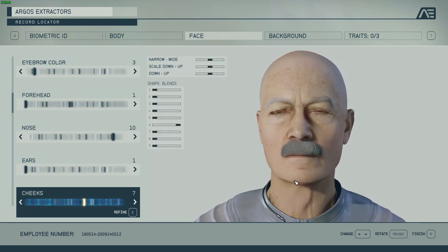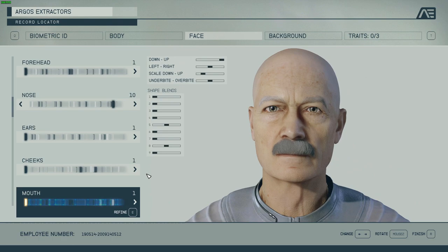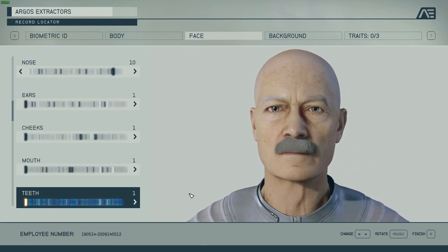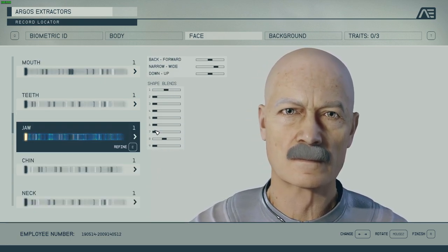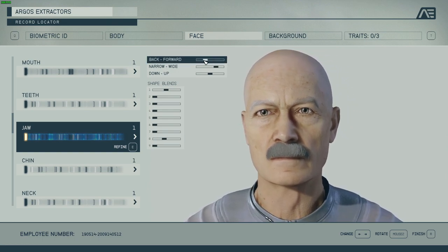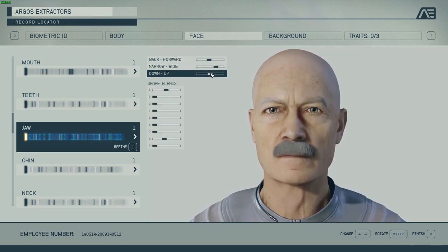I'll keep cheeks at one. I think mouth shape I'll keep at one too. I like the white jaw and the white hair like this — the proportions fit well. The point here is you don't want to make the character super perfectly attractive; you want to make him look like a real person with some edges to it.